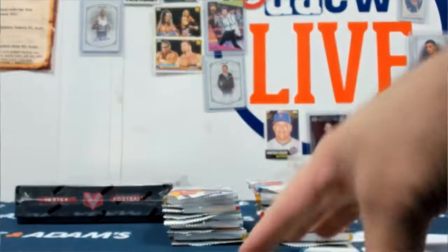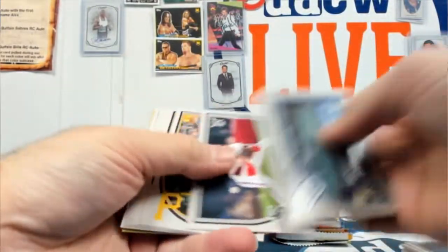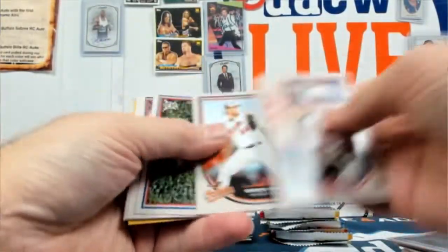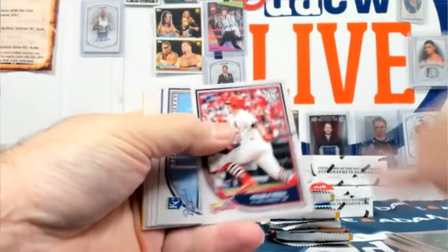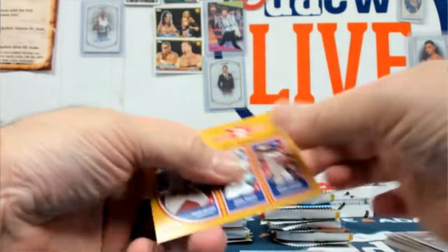Gotcha auto. Mini and Paul — that is correct, you know me well. Something shiny coming up here. Paul Blackburn rookie out of 100. Dylan Bundy. Goldschmidt, Hicks. Tyler O'Neal, Victor Robles, Scott Kingery, Evan Longoria, and a little Doubles Leader parallel.